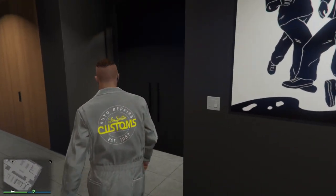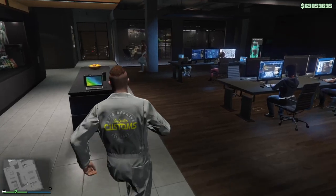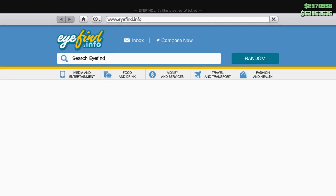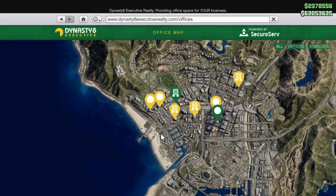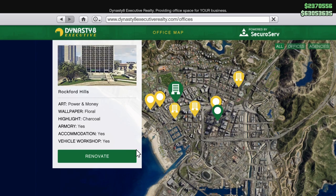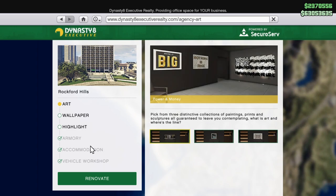Welcome back to another video. Today I'm going to show you guys how you can get the remote control unit and also the lock-on jammer for the new vehicles of the Contract DLC. I'm also going to show you guys how you can actually use the remote control unit. First of all, if you want to install the remote control unit and the lock-on jammer, you will need a workshop in the agency.